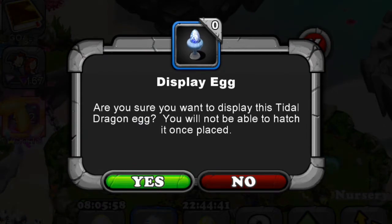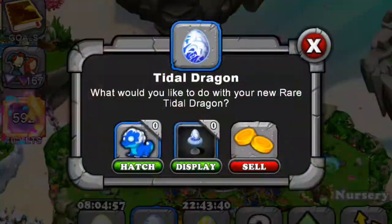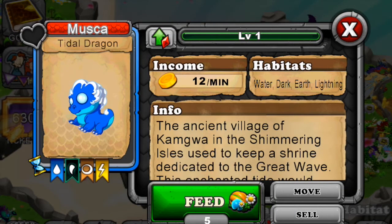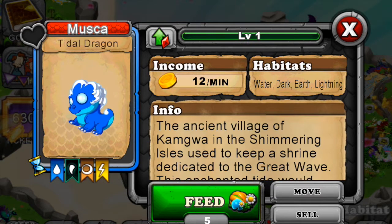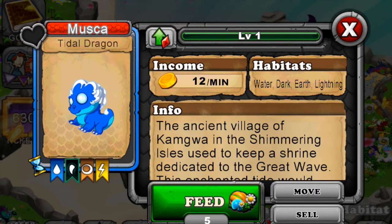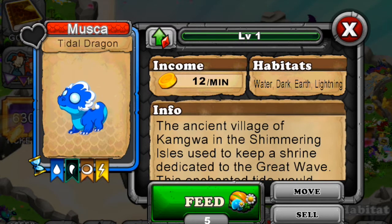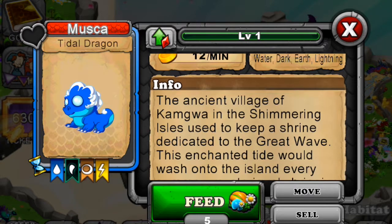We're hatching the Title Dragon now. Its elements are water, dark, earth, and electric. Electric and water don't mix, but maybe the logic is a storm over water - you could have electricity and water together. Its income is 12 coins per minute and its habitats are water, dark, earth, and lightning.